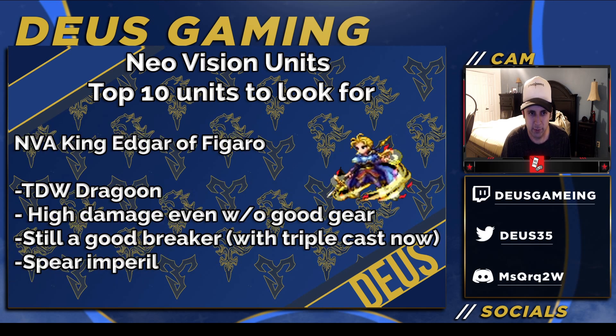Next is Waking King Edgar Figaro. He's been spreading around Reddit a bit already. He's a true dual-wield dragoon, which is how you'd build him anyway, but he's actually built for it — so high damage even without a lot of good gear, because most of it's jump damage and killers. Just equip two spears. He still has good breaks, amplified now with Neo Vision Awakening. He has triple cast and Spear Imperil, which is quite nice.